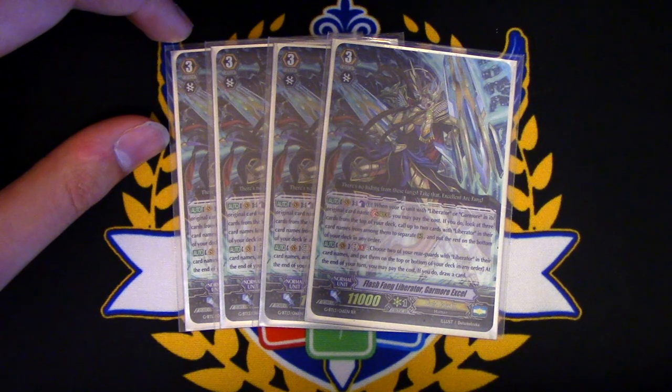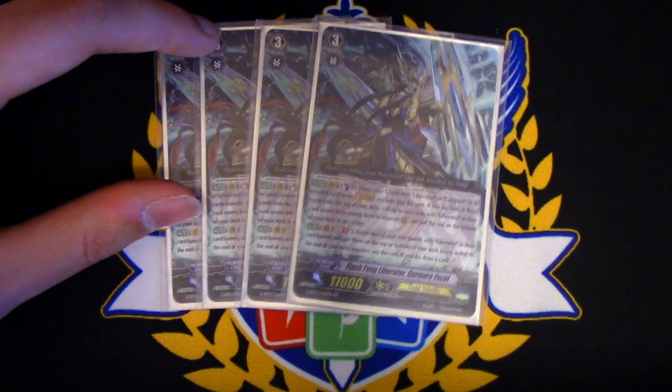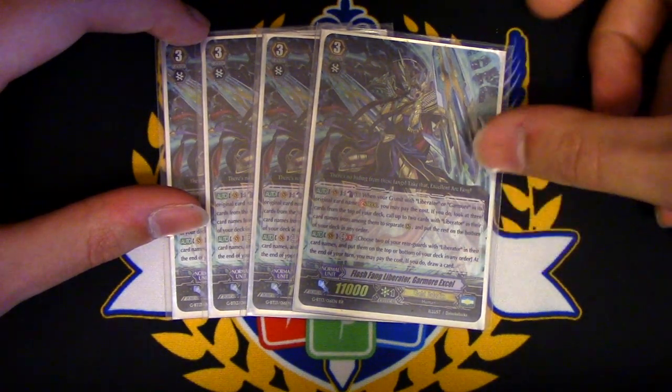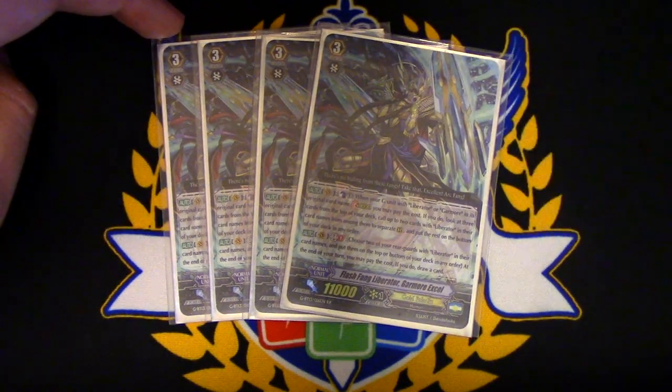It would have been cool if you could go into any G-unit and just call out two Liberators — that would have been pretty dope. Or if you could just go into a Liberator G-unit and call out any two cards. Either one would have been cool. The GB1 skill is pretty decent though. It's Vanguard — at the end of your turn, put two Liberator rear guards to the bottom of your deck and draw one. This card has been errated — it says top or bottom, but it's just bottom.